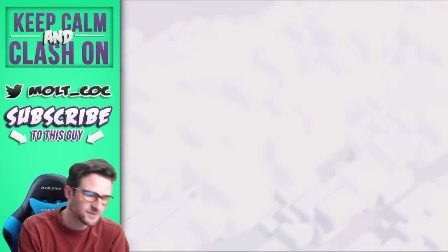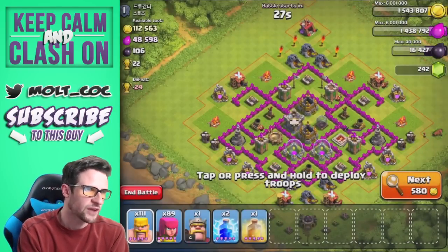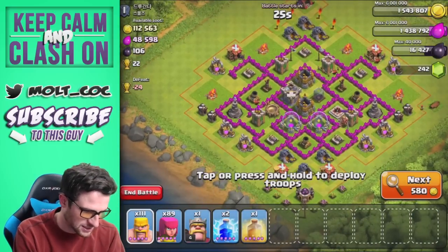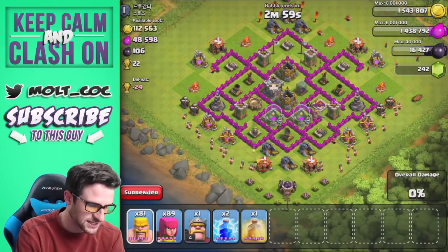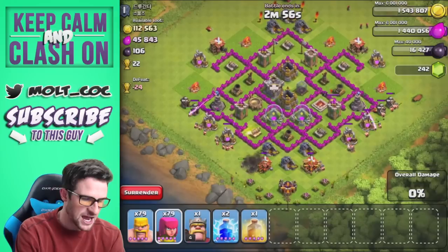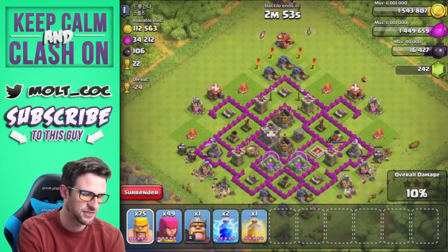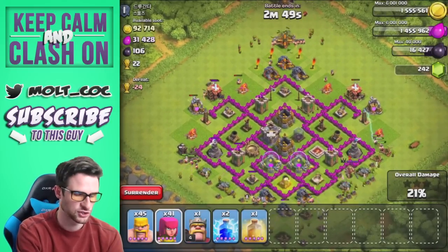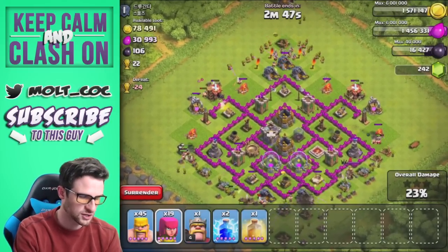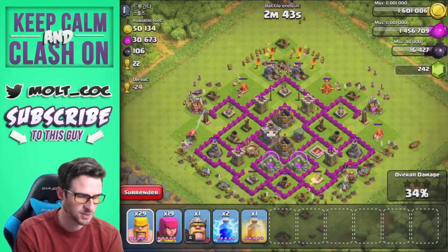Hopefully I can find something towards the beginning to use this barge on. This already doesn't look bad because it looks like the majority of that gold is on the outside. When you have your barracks boosted, it's good to just attack bases that have an okay amount of loot, because it only takes a couple minutes to get your troops trained up — if you're searching too long, you're not using your boost as effectively as possible.